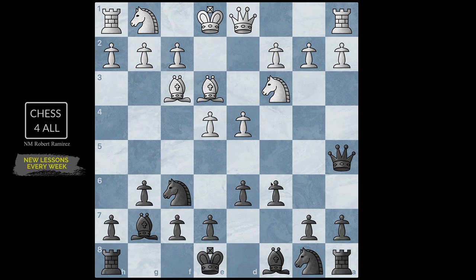Queen d2 — now it looks more like the 150 attack; they're just missing the pawn on f3. I continued with b5 — we know the drill from lesson number 60, we're trying to tell them to rethink castling queenside because I'm already on it. After b5 they went h3, and now I played bishop b7.